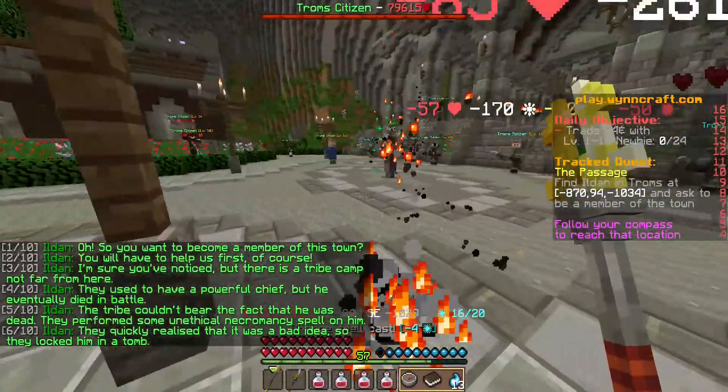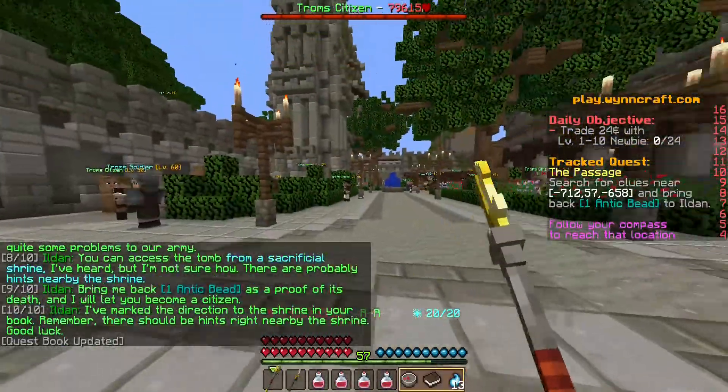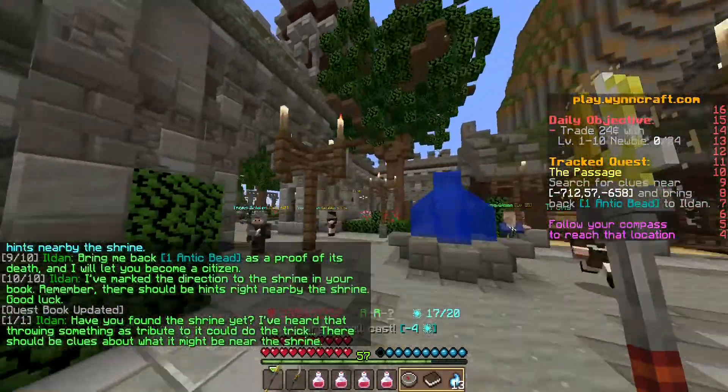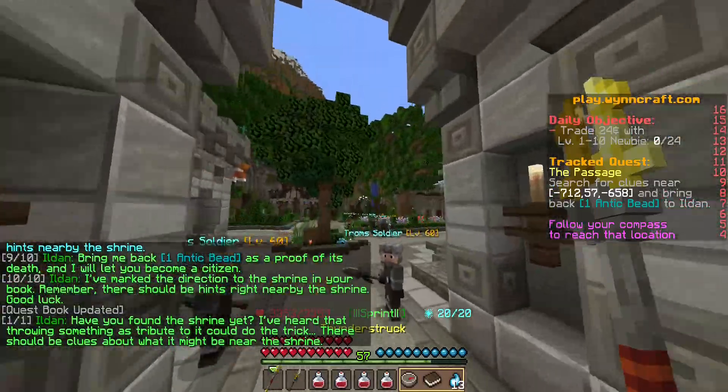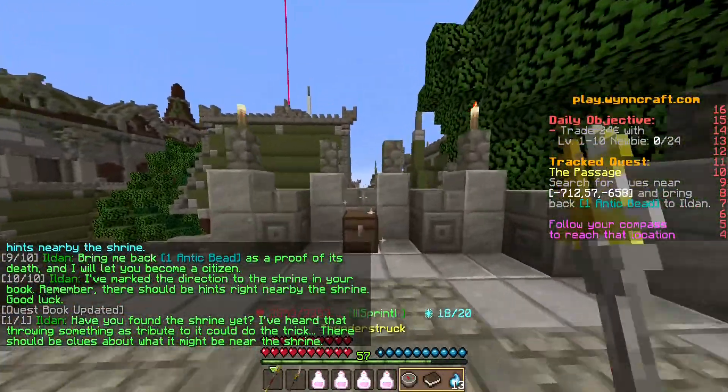Then he tells you to talk to this old man named Edon — or Elden, I don't know how to pronounce his name. But he's basically like, go and complete this boss fight.